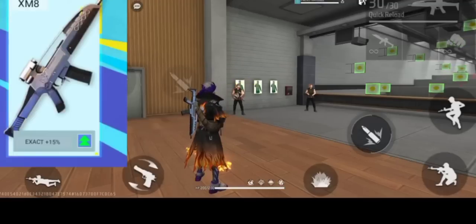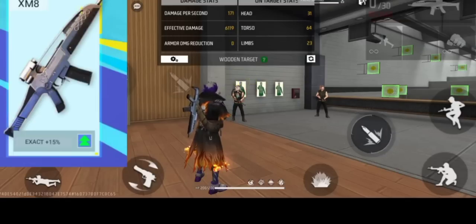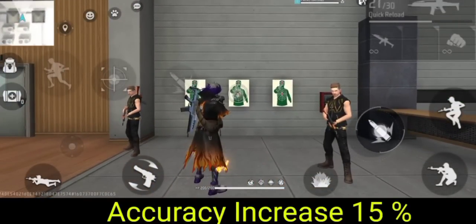Number 9: XMAG gun. If you have any update, you will increase the power — plus 15 percentage. So in this case, you will get extra damage on the enemy.